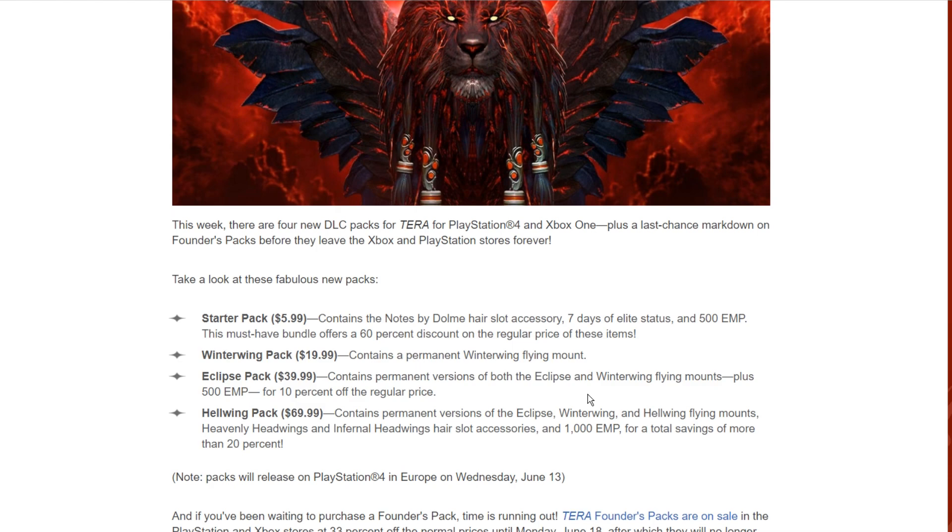Two sales are actually happening for Tera console PS4 and Xbox One: the founder pack sale and the flying mounts sale, because they're promoting that flying mounts are now available on console. You can get a pack for 20 to 70 dollars, or a starter pack with hair slot accessories, seven days of Elite status, and 500 EMP. Personally, I'm going to get the eclipse pack because I want two flying mounts. I'm not too fond on the hell wing; I prefer the pegasus look, so I'll probably pick up the 40-dollar pack which also comes with 500 EMP.